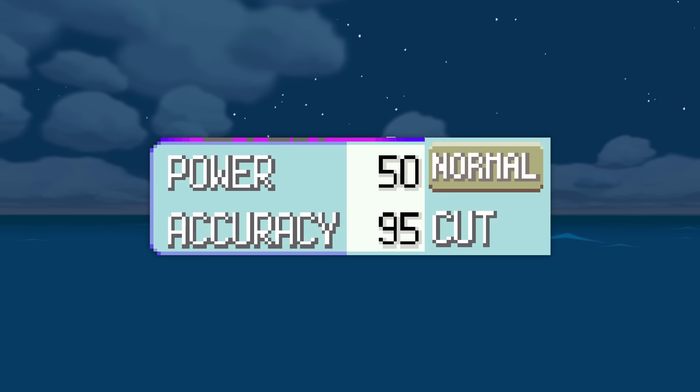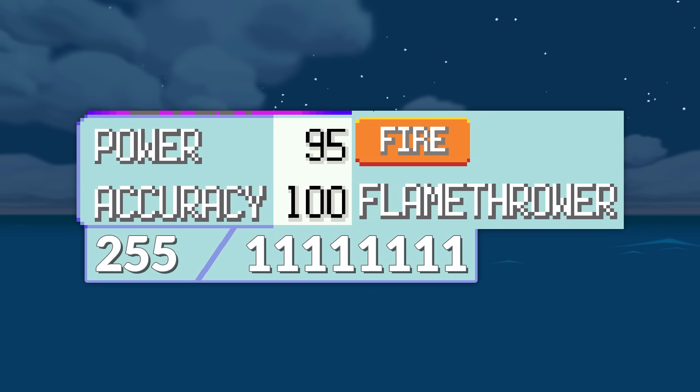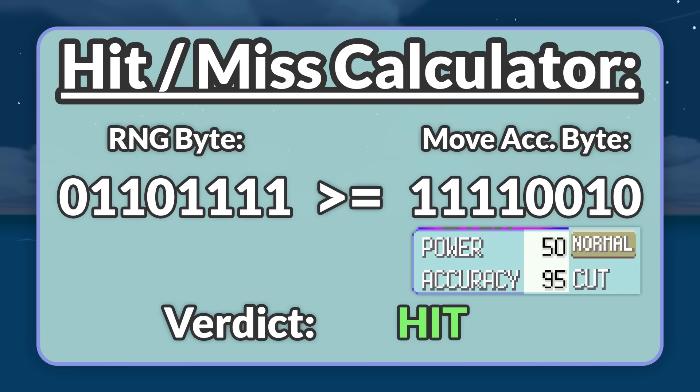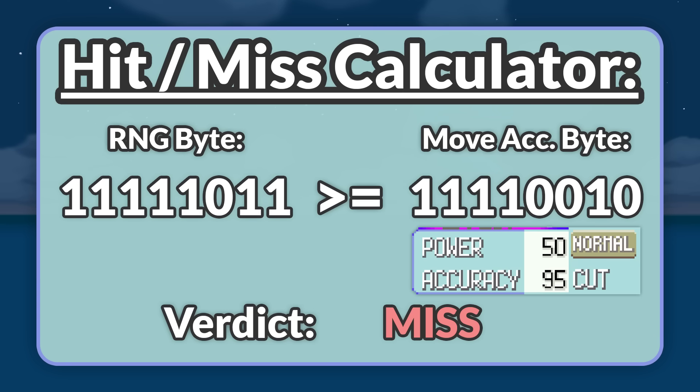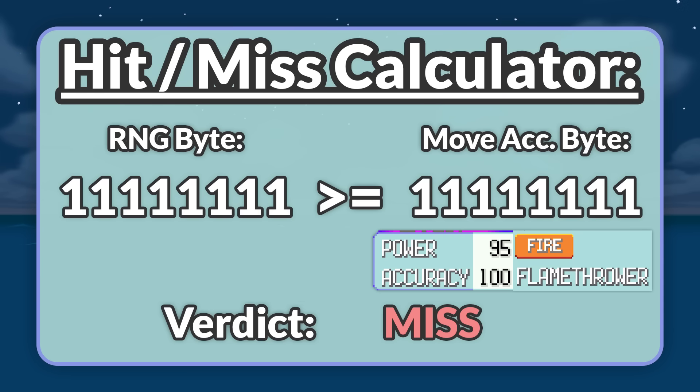In Pokemon Red, Blue, and Yellow, the data structure for these moves stores their accuracy as a 1 byte integer. 1 byte is a binary number composed of 8 bits, or 8 ones or zeros. If all 8 bits in this byte are set to 1, the byte stores a value of 255, which is the maximum value for this number. Every time you select a move in battle, the game makes an RNG call to generate a random 1 byte number. But even if your move is 100% accurate, the game still generates this random byte. To determine if your move should hit or not, the game runs a comparison between the random byte and your move's stored accuracy byte. If the random number is ever greater than or equal to your move's accuracy, the move misses.